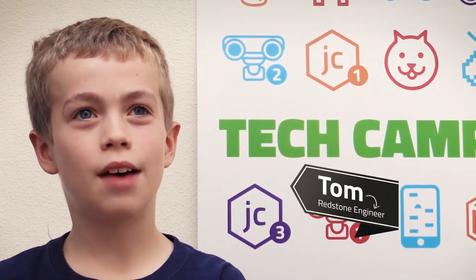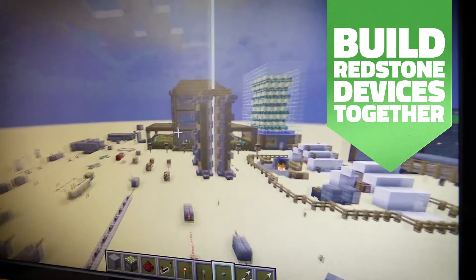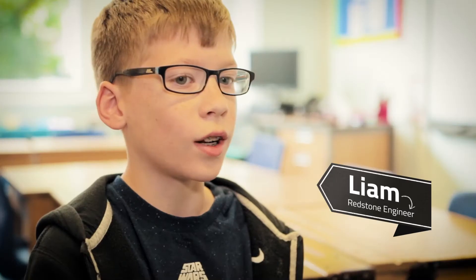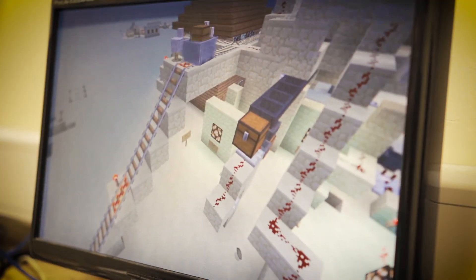A door that works by itself. And we have this multiplayer server with these train tracks. One of my friends wants a train track that links our houses together. I never did Redstone before, but now that I've started, I am really good at it.